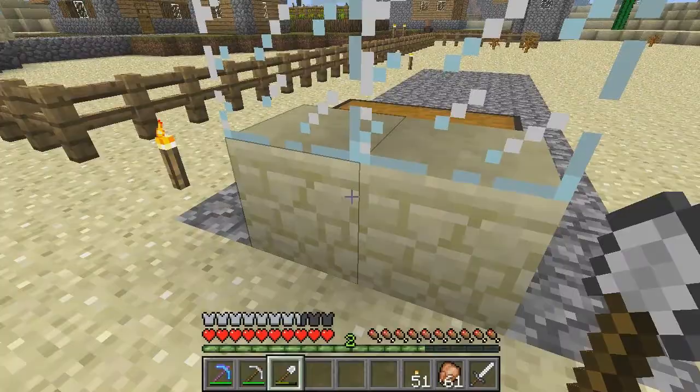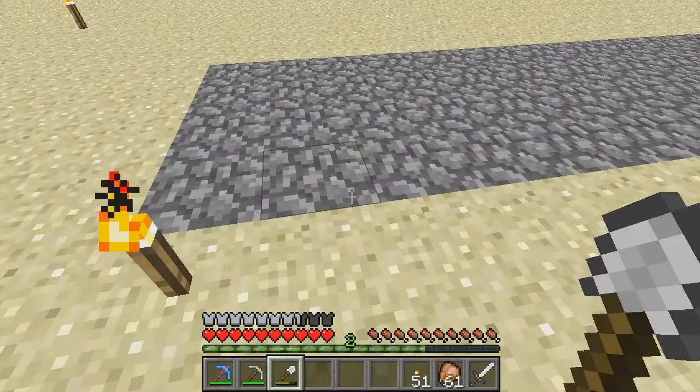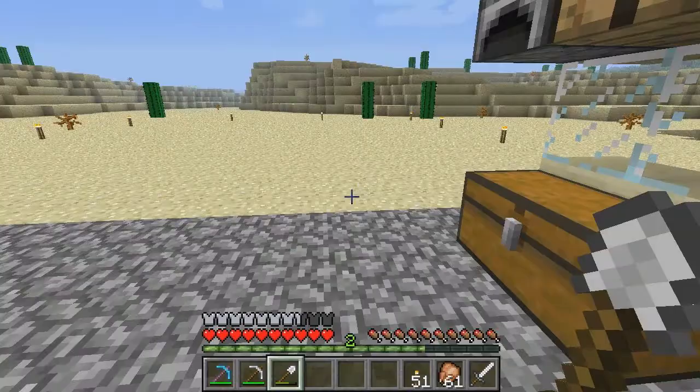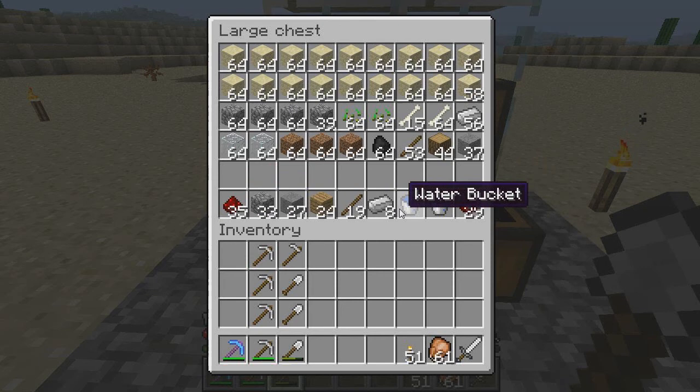I've set up this little spot here just so I've got all my supplies and I can actually build from here. You'll need to decide on which side will be your door. So let's start quickly by taking a look at the gear that you'll need — this bottom line here is so important.